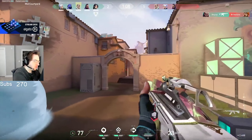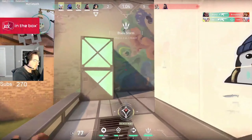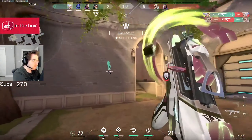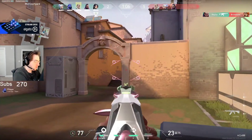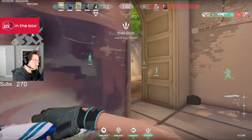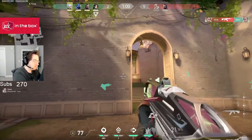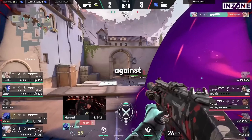Watch how Ye aims down sight and positions his crosshair perfectly before even starting the fight. You can also see him do this again even though he hasn't even seen the player. Unlike the last clip where Ye was able to see a pixel of the player, in this clip he hasn't even seen the player and he's already setting up for the fight before it even happens. This is why Ye is such a strong player to go up against.